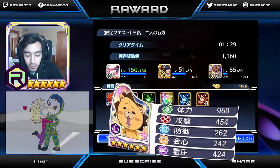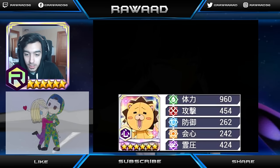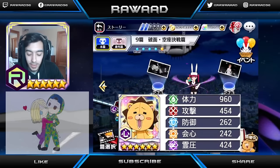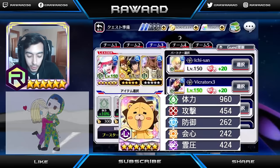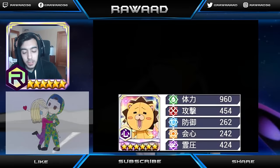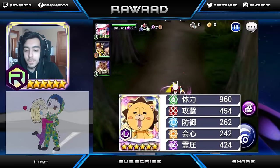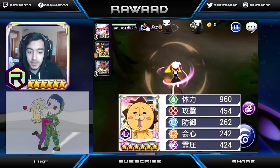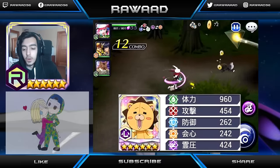If you run him with plus 120%, which is the full build you could run on him for stamina, he will be the first character to have over 2,000 stamina. It's going to be crazy. I hope you guys do get him, because with the Chappie he'll definitely be over 2,000. He's going to be a really fine PvP character just for trolls, because he just won't die. He has 454 attack, 262 defense, 424 SP, and 242 focus.